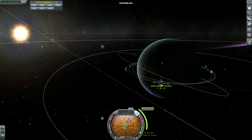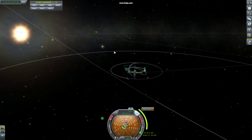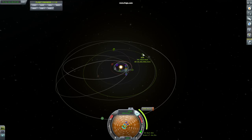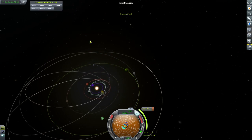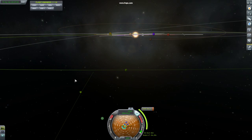Then I rotated the maneuver node until I saw the intersect. Once you see the intersect, you can zoom out, find Joule, left click, set focus, and zoom in. Now you can see where you would enter the sphere of influence of Joule.